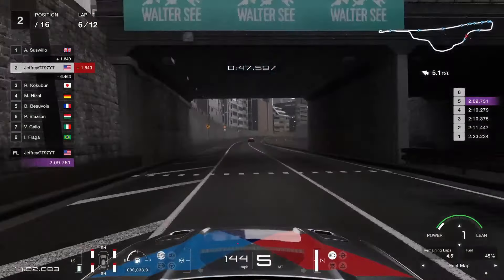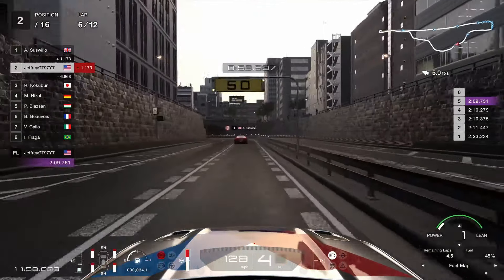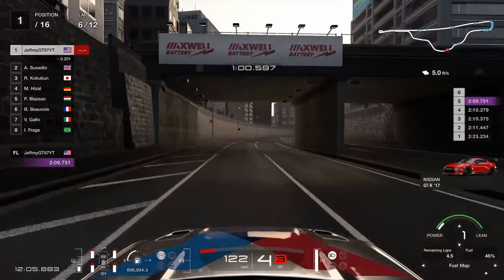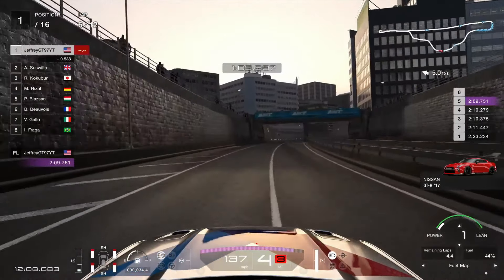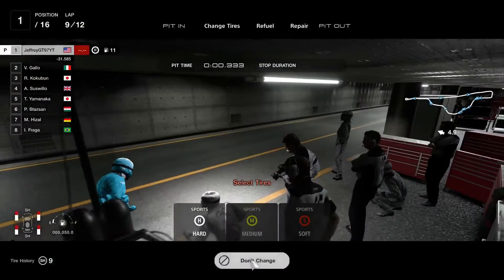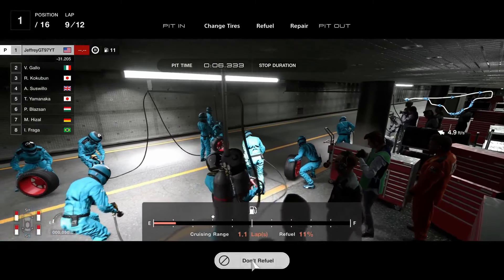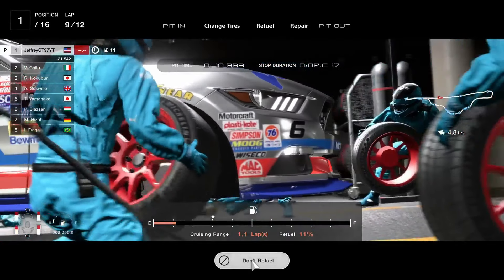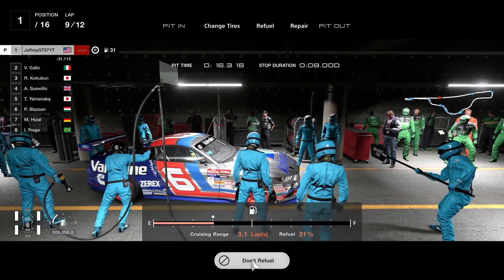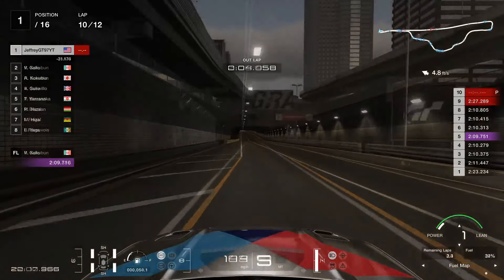Fast forward to lap 6 and we find ourselves in P2, catching the GTR which is the leader since the Honda pitted at the end of lap 5 and lap 6. We get a better run around the corners and easily take the lead away from the GTR. Fast forward to the end of lap 9 — the car didn't feel great so we pit for a new set of sport hard tires and add a little bit of fuel, just past the icon to about 33%, since this car has really good fuel mileage. That's our main pit strategy.